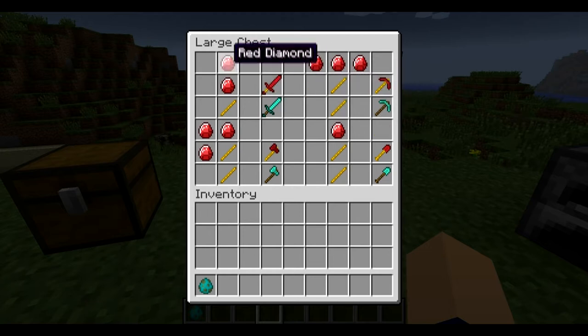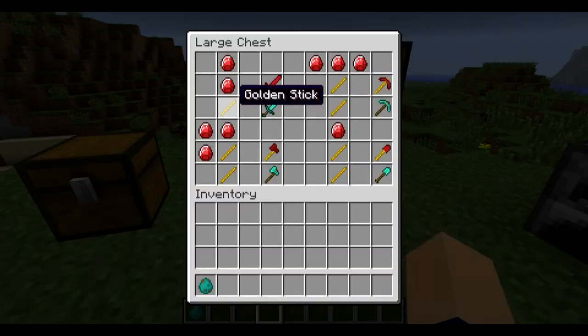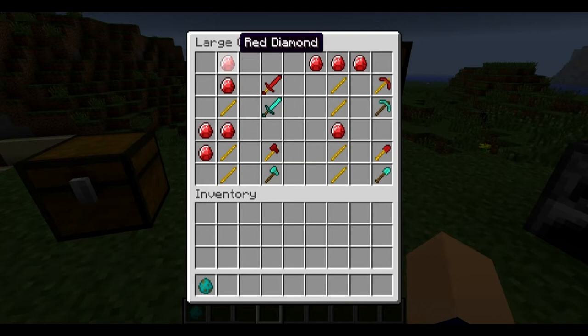And yeah, so this is how you make all of the items and the hoe right here. I think that's pretty cool how he made the golden stick and not just regular sticks with the red diamond. So that's pretty cool.